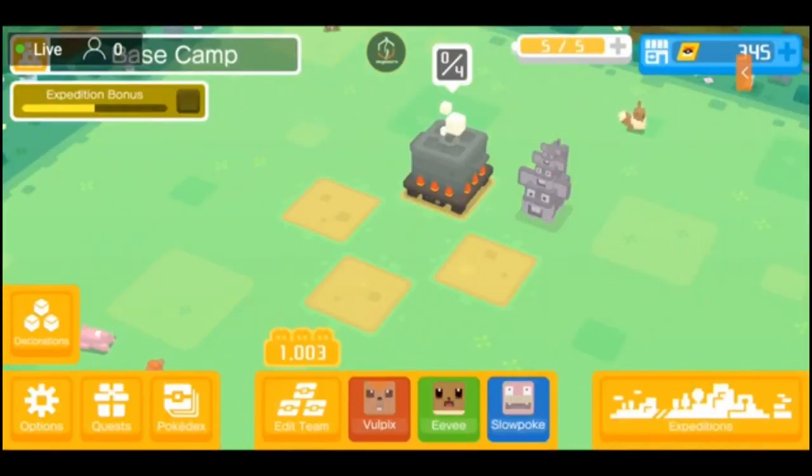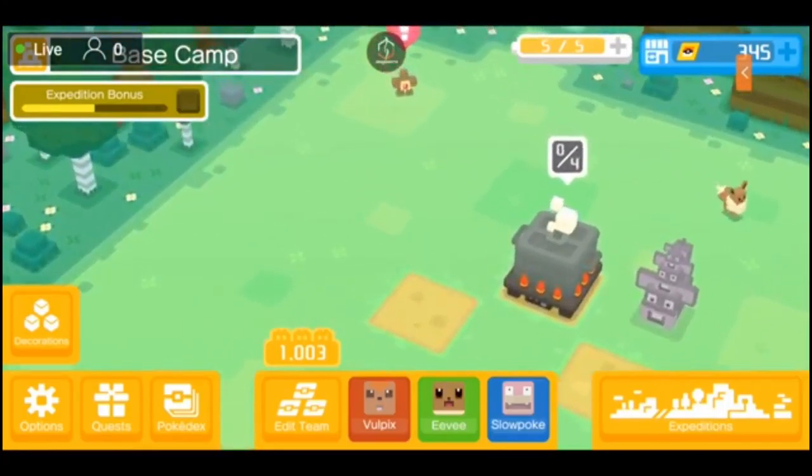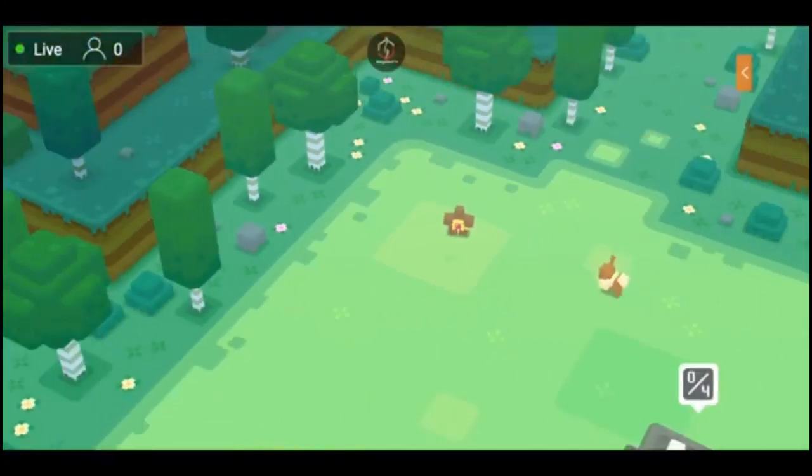The first decoration — as you guys can see, the three Rattatas on top of each other, the bottom one actually looks like a Raticate, but they look like three Rattatas on top of each other. Those are from completing the first expedition. And this is new — what's up, Staryu? Staryu is now on the team at level 16.